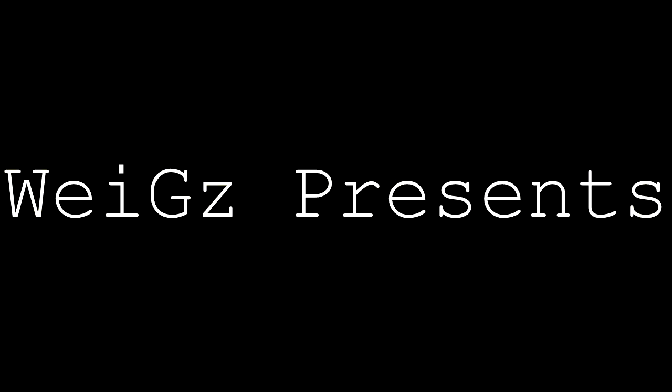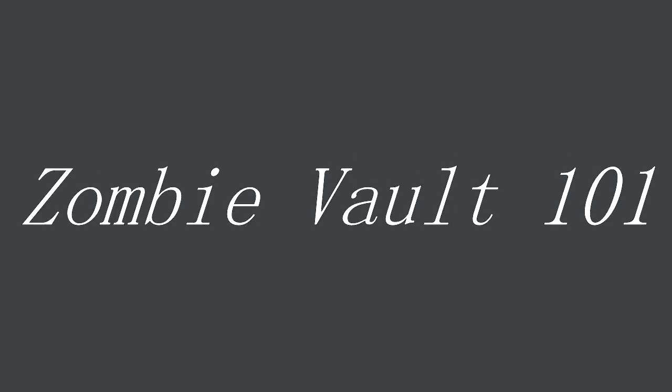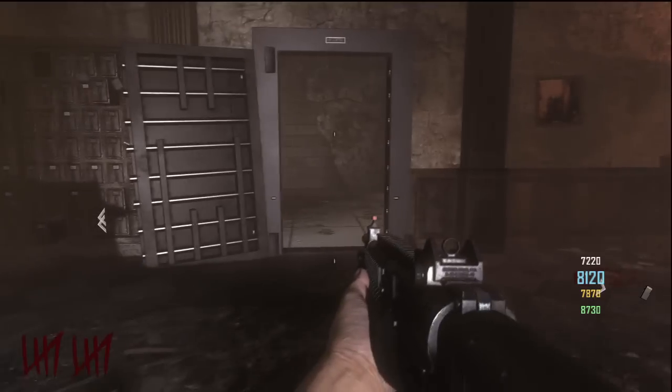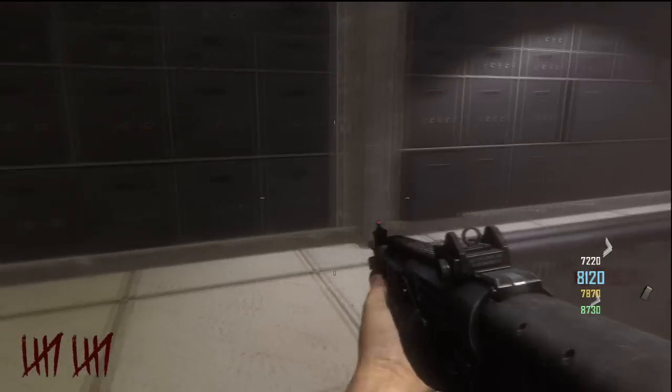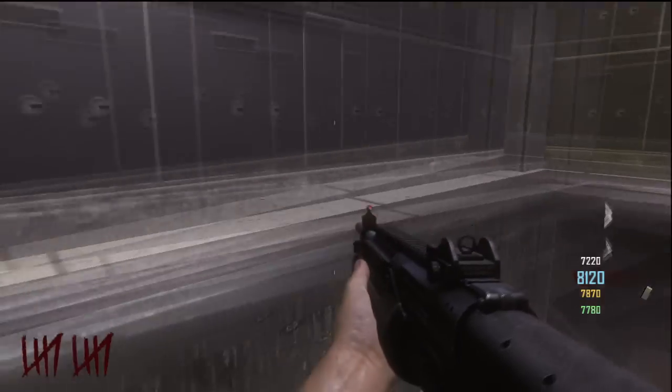What's up guys, Wiggs here, and I'm back giving you guys a little bit of information on zombies transit mode and the vault. I've been trying to get this vault open for quite some time and I finally figured out how to do it. You have to use the fan to blow open one of the outer doors, and then you throw one or two grenades at the vault door and it pops right open for you.